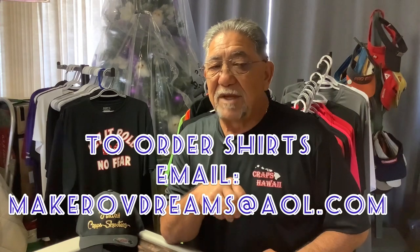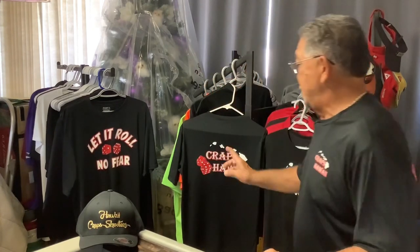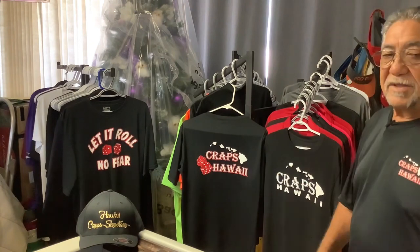This is my new shirt. If any of you want to order shirts, you can email me at makerofdreams at aol.com — that's with an O-V, not an O-F, in Maker of Dreams. The front is now in color and the back looks like this. These are all dry fit, so email me if you're interested. Let's get started and go to the table.